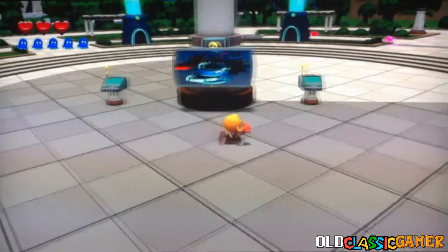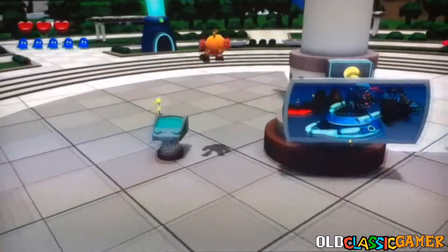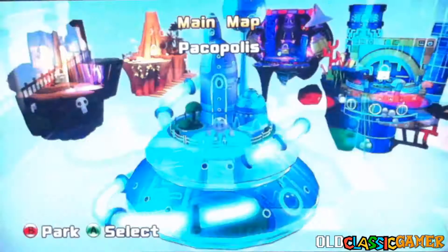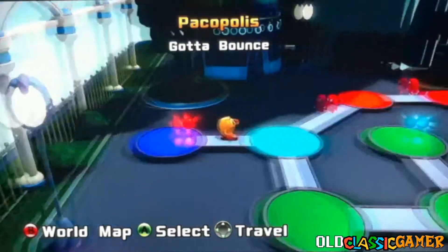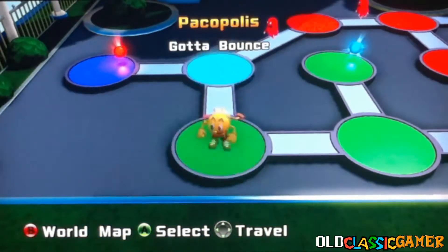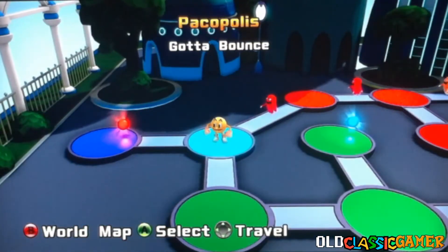Hi there, Studio Deviers. OculusGamer here and welcome to another part of Let's Play Pac-Man and the Ghostly Adventures. In this part we're continuing everything. The previous part, we played the first level with Silly and although it was an obvious clone of Kid Icarus, it was okay. Now we're playing Gotta Bounce!